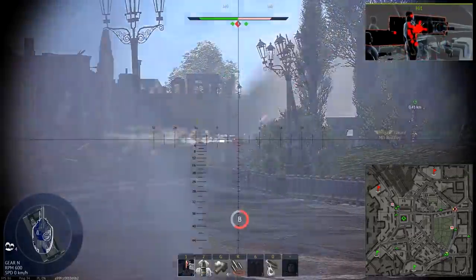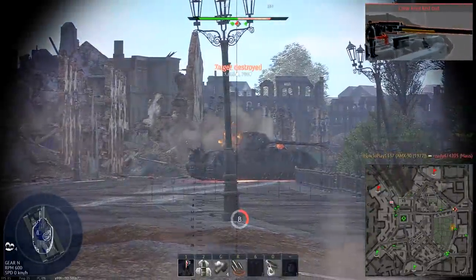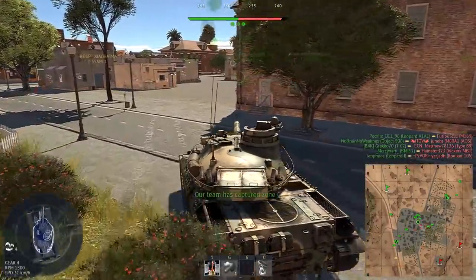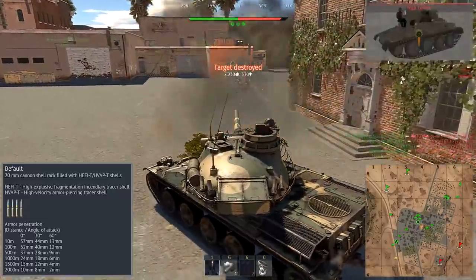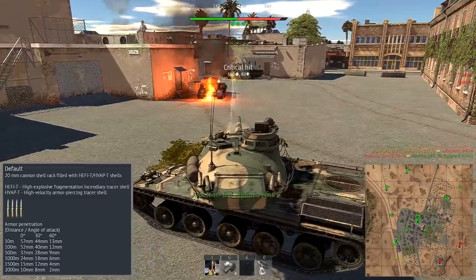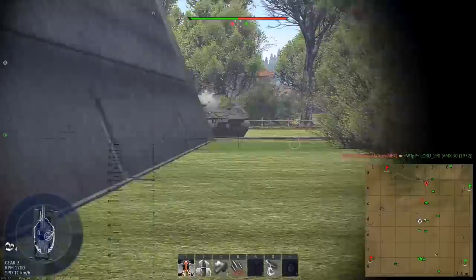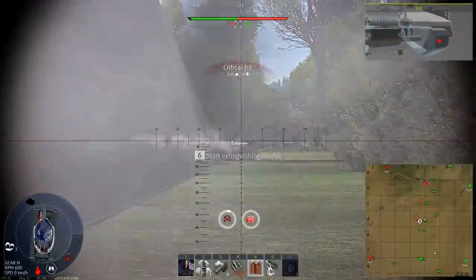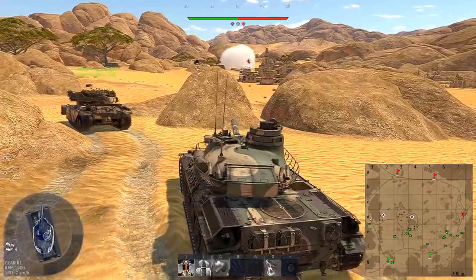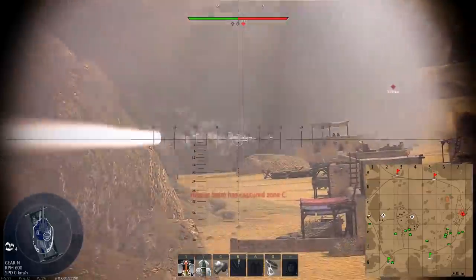20mm rounds have enough power to quickly break enemy guns or tracks, so you'll never be defenseless if your main gun is broken. Additionally, half of its rounds are high velocity armor-piercing, which can penetrate up to 57mm of armor depending on range — enough to destroy most medium tanks when flanking. It's especially helpful when you suddenly face multiple opponents and there's no time to reload the main gun.